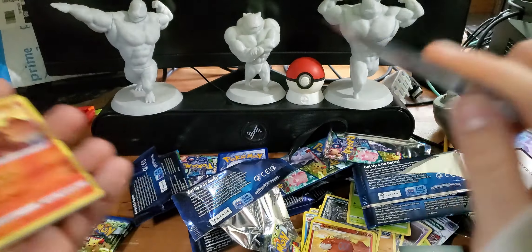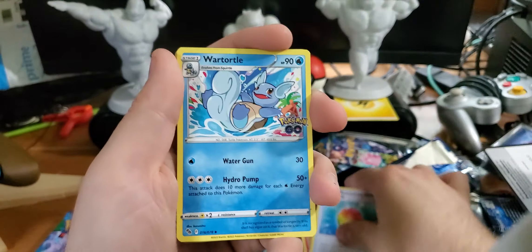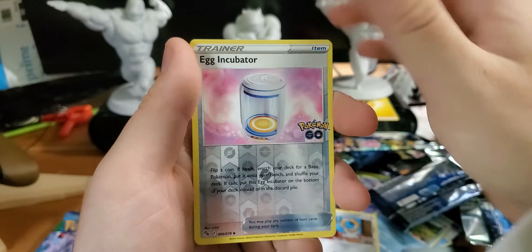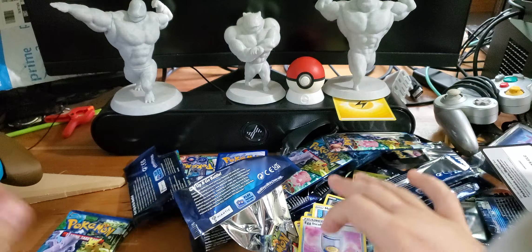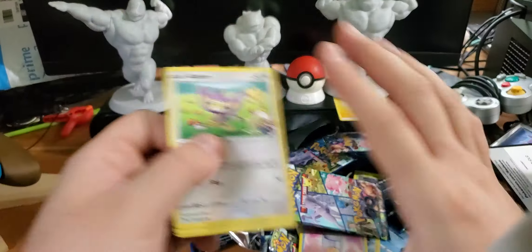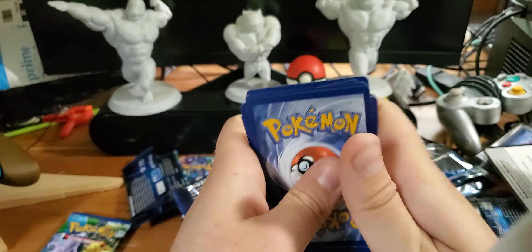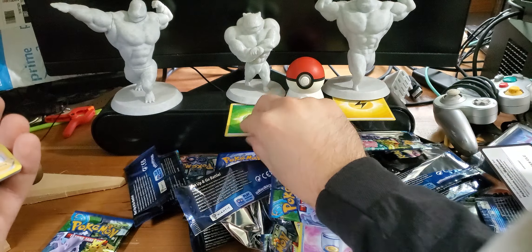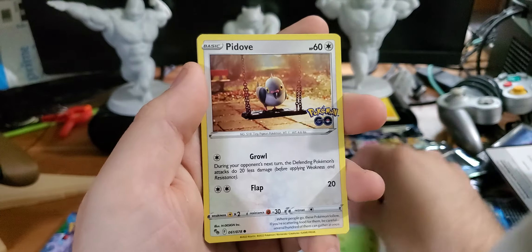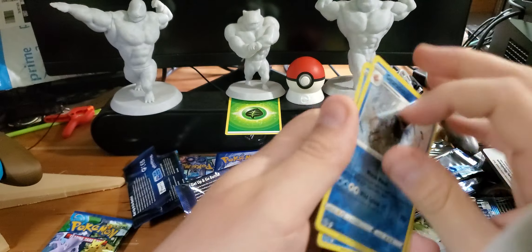Electric energy - let's charge up Pikachu. Let's see if I get anything good. Zapdos V. You hear that knock? That's a woodpecker at the side of the house. He's excited too - he's like, hey come on, get something good for me. One, two, three, four, and we got two more packs. Leaf energy - charge up the Venusaur. Let's go! I want something good. I don't think I have Articuno, so that's a good one.